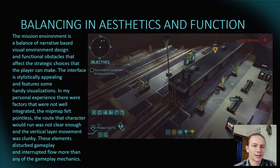Balancing in aesthetic and function. The mission's environment is a balance of narrative visual environment design and functional obstacles that affect the strategic choices available to the player, providing protection from different angles. The interface is stylistically appealing and features handy visualizations of the characters' health, abilities, and ammunition — displayed as a bar shaped like the gun in their loadout. In my personal experience, there were factors that were not well integrated. The minimap felt fairly pointless; I hardly looked at it. Perhaps as I become a more skilled player it might become more relevant, but it doesn't feature any distinct factors that help improve strategy.